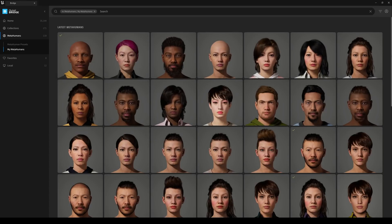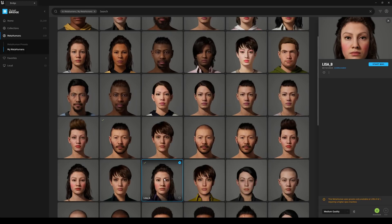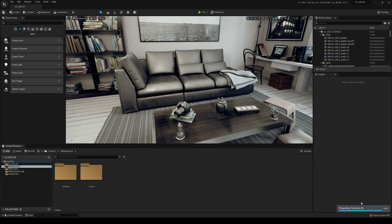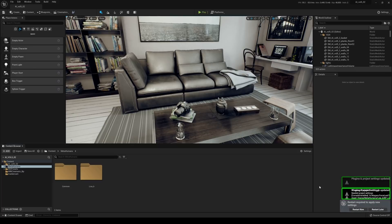If you go right here you'll see your MetaHumans. I already pre-downloaded one — Lisa Barlow. If you haven't seen the short film I made with this character, check it out — I'll put it in the cards above. I'm going to change this to highest quality, and since I already have Unreal 5 open I'll click Add to add it to my project. We should see the MetaHumans folder, and it's going to compile a bunch of shaders, so I'll pause the video. Then I'll click Enable Missing Plugins, which will prompt a restart.